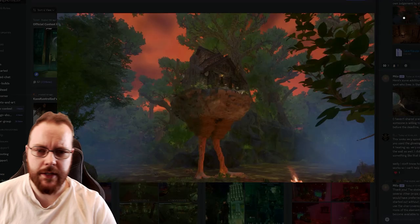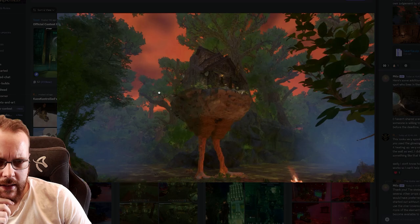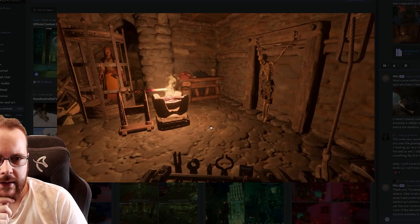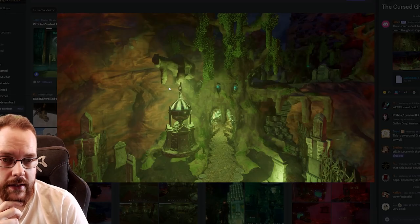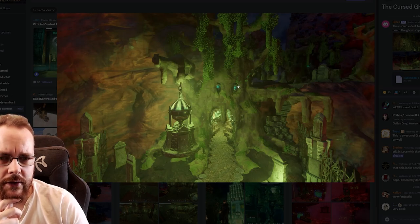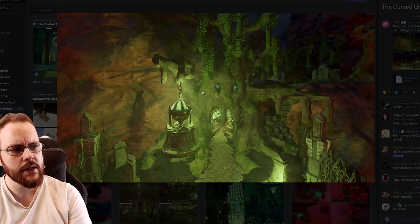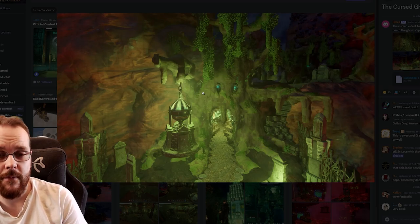Just looking at the other contestants — look at this. This is a hag house by Mila. This looks amazing. Real chicken legs type of things too — look at the details! Now that is a spooky tree. This is from Vibes over there. They've used the Cyclops Trophy for the eyes — that is ingenious. And those eyes follow you.